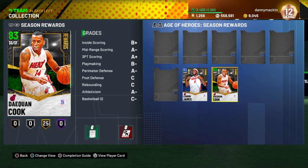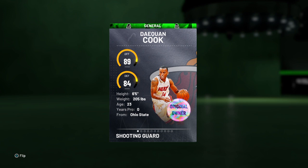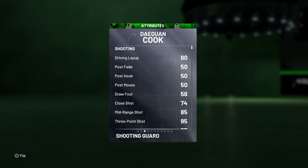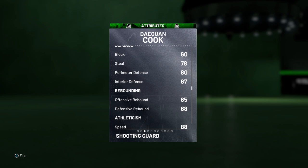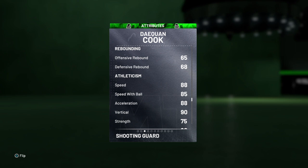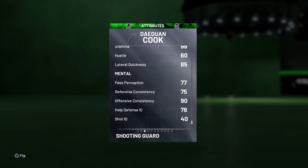Danny Mac here coming at you with another gameplay video. This time we got Daquan Cook Season Rewards Level 7 prize, shooting guard slash small forward, 83 overall emerald for the Miami Heat. Got 89 on offense, 84 defense, 6-5, 205 pounds out of Ohio State. Got 80 on driving layup, 74 on close shot, 85 mid-range, 95 three-point shot, 87 free throw, and 75 drive and dunk. 86 ball handle, 78 steal, 80 perimeter defense, 65 and 68 on rebounding, 88 speed and acceleration, 85 speed with ball, 90 vertical, 75 strength.